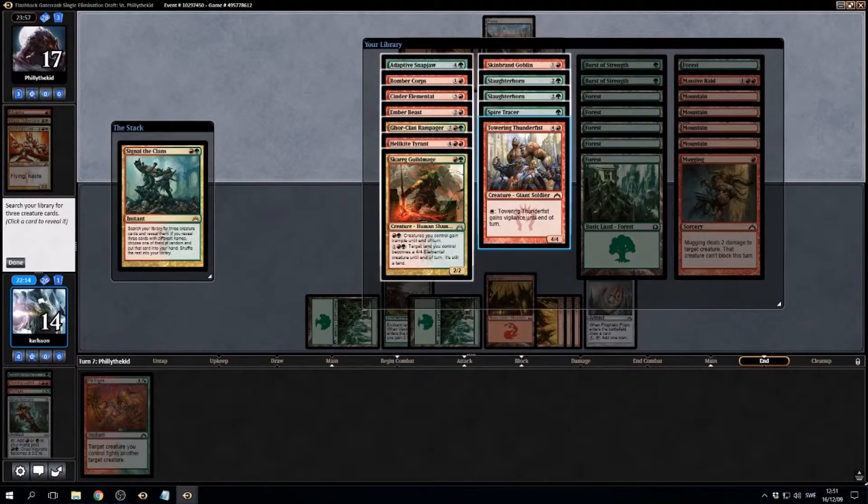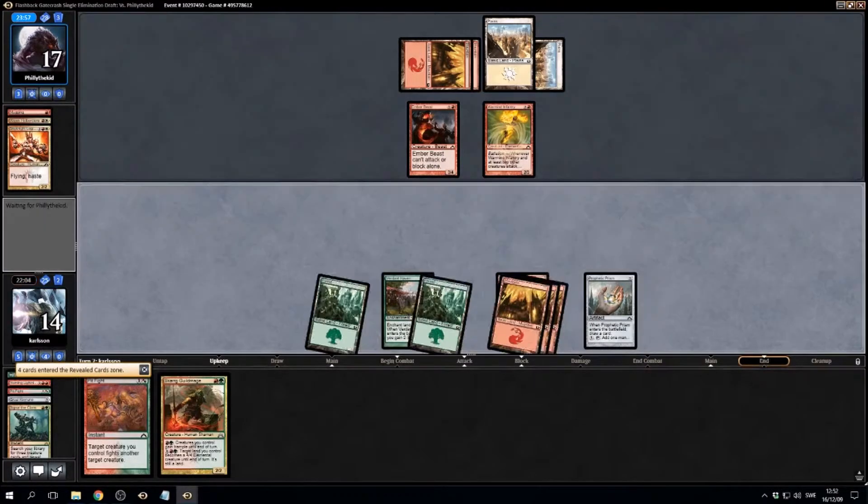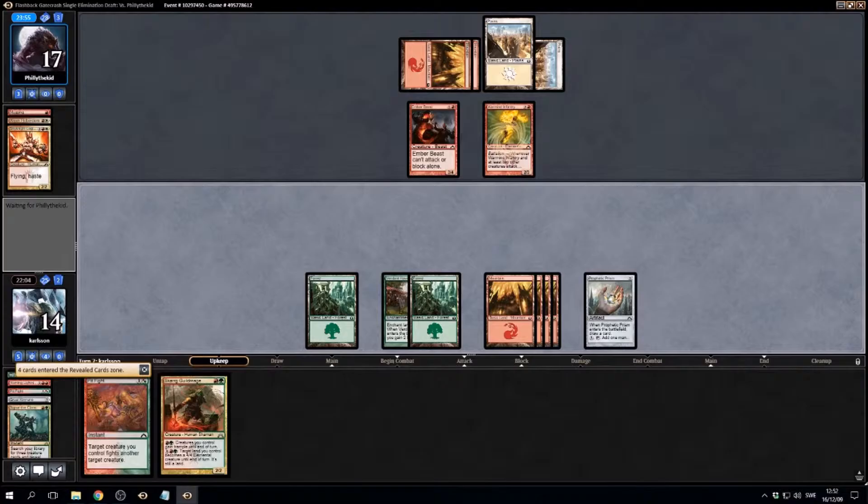That's a two-three right? Take the dragon Thunderfist. Guildmage I guess — of course I get the guildmage. Worst of the three.